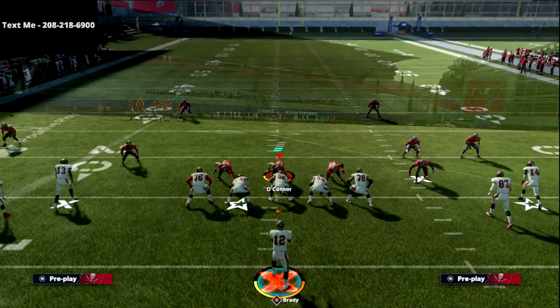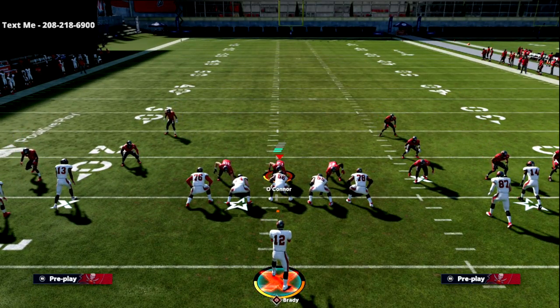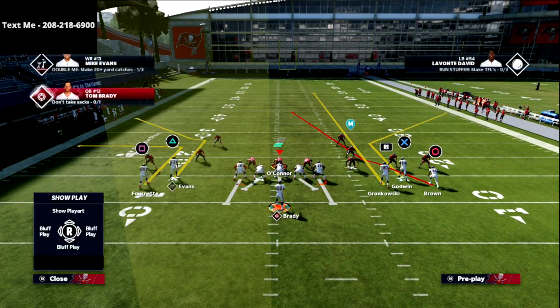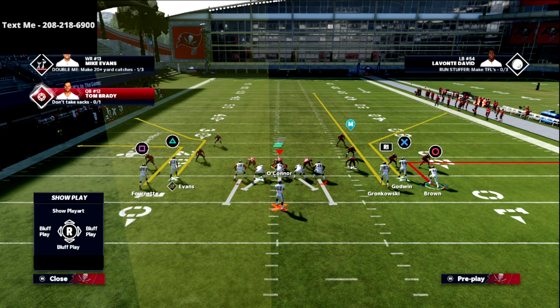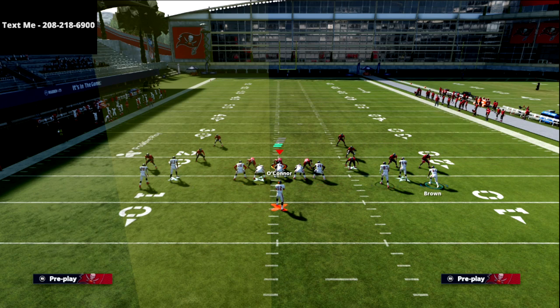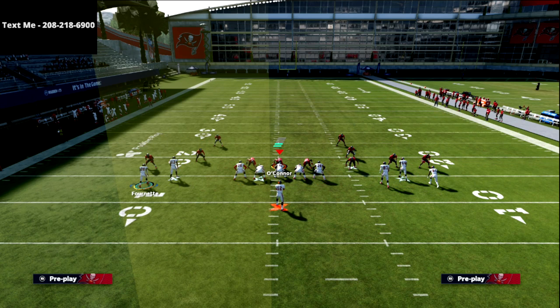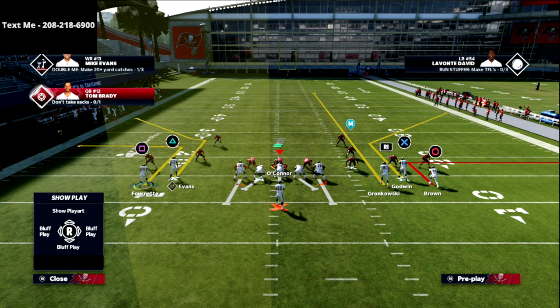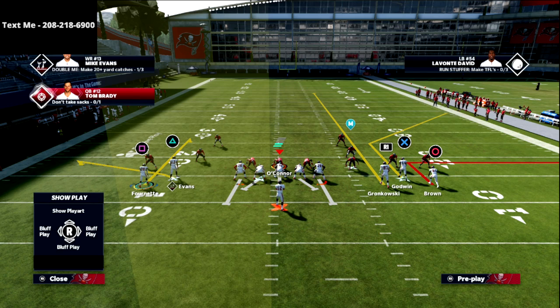Let's talk about match defense. The play we're going with is Z Spot and Go. It's very simple — all we're going to do is streak the R1 receiver and put the circuit receiver on an out route. On the backside, what I tend to do is take the triangle receiver and put him on a hitch, then take square and put him on a post.